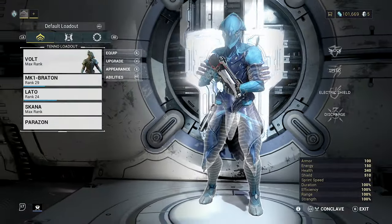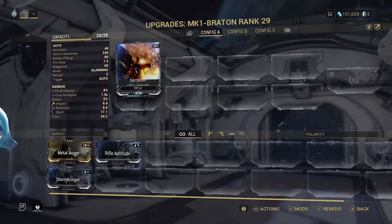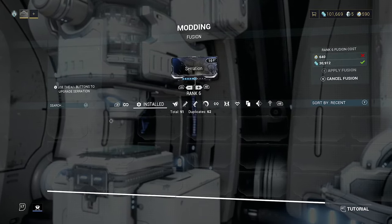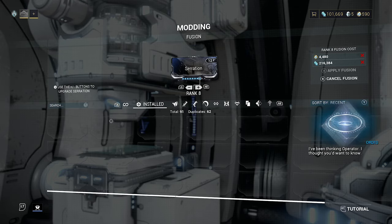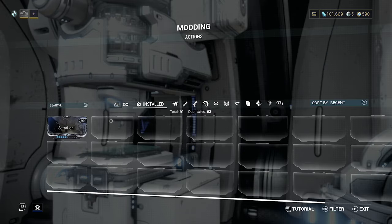Let's see what that extra endo does for upgrading Serration. It's getting more expensive and those last three ranks get obscenely expensive, so just be aware of that. Getting things to rank 5 or 6 is fine — everything above that starts getting really high. So aim for around the rank 5 mark.